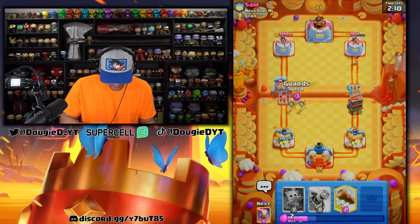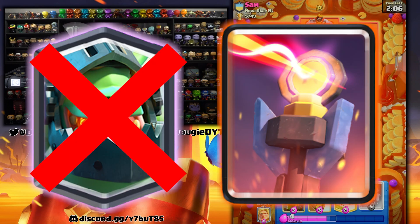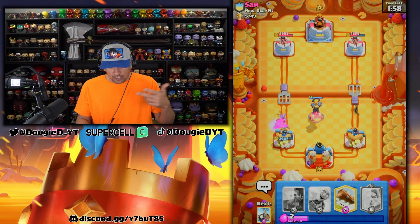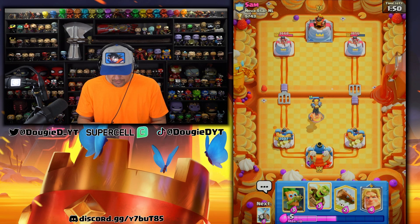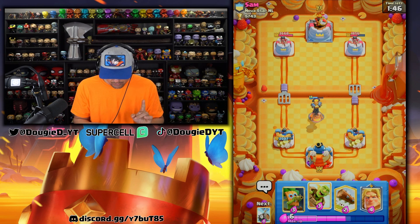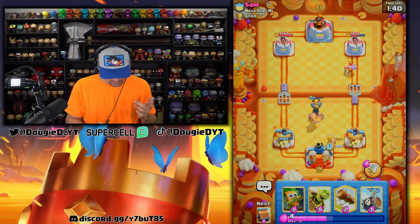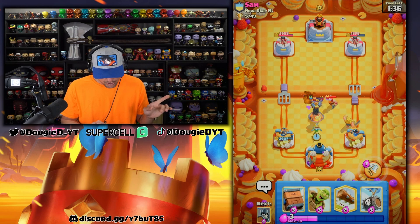He goes e-giant. Let's go in with this and get the inferno dragon up a bit high because the electro giant will connect and deal a lot of damage. I obviously didn't want him to reset the inferno tower. I don't want to go too aggressive — he has his hog rider back in cycle. He goes lumberjack, so I'm gonna go in with Golden Fabio here. He's probably running balloon or something.